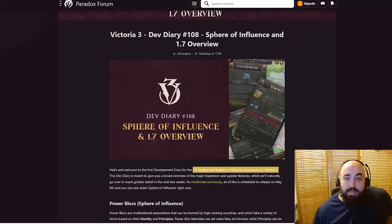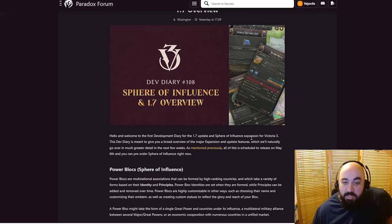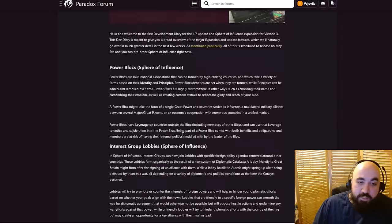Let's jump into it. Hello and welcome to the Development Diary for the 1.7 update and Spheres of Influence expansion pack. Notably, this is the first big expansion pack for Victoria 3, and it's got a lot of features coming up. It's going to be released on May 6th. This Development Diary is meant to give a broad overview of the major expansion pack and update features, which we will go over in much greater detail over the next few weeks. Expect a lot of happy Thursdays to come. All of this is scheduled to release on May 6th, and you can pre-order Spheres of Influence now.